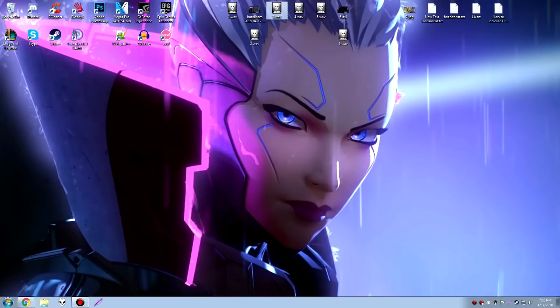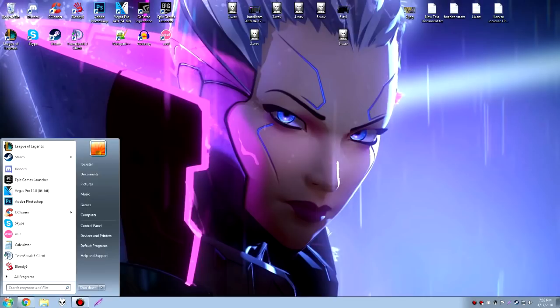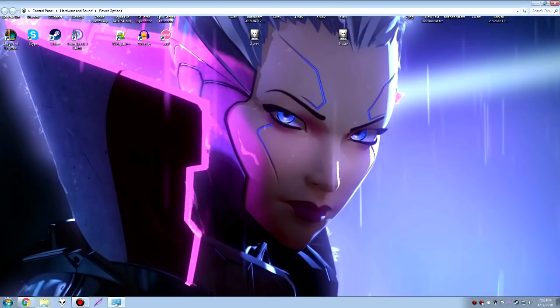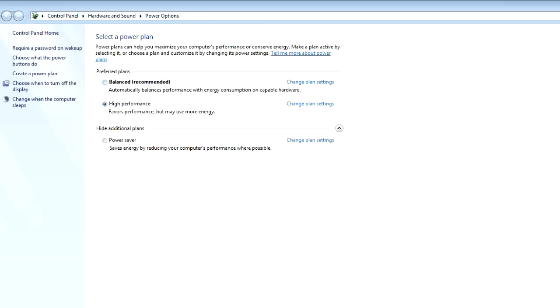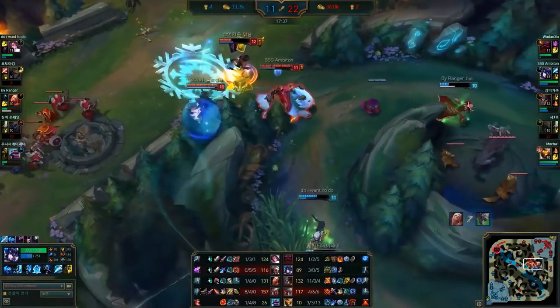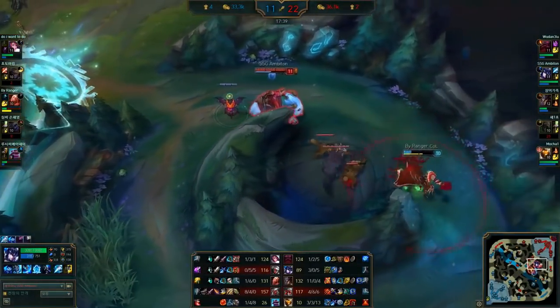Next, you want to search for Power Options. Go to the start bar and just type 'power options' — it should pop up. Click on it and it will say Balanced, which is the default. You want to click on High Performance. This may use more energy, but it will definitely give you higher performance from your PC.